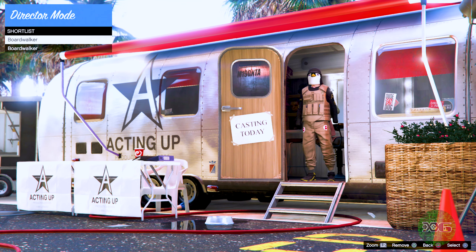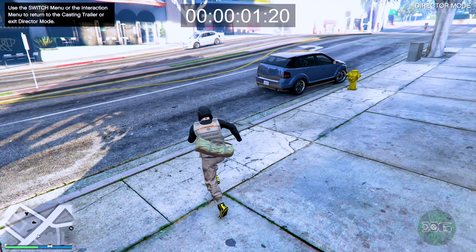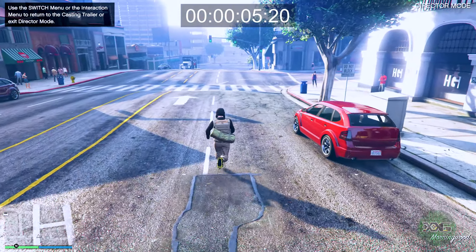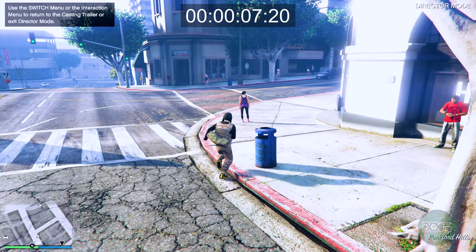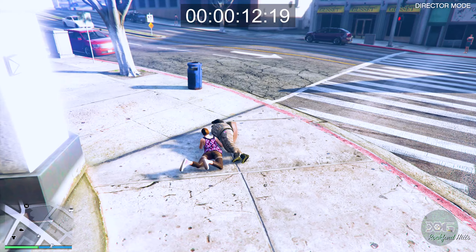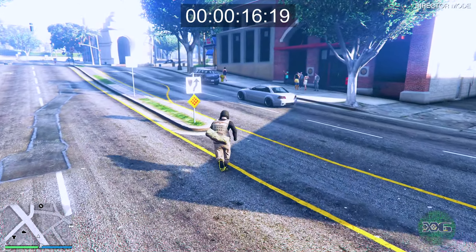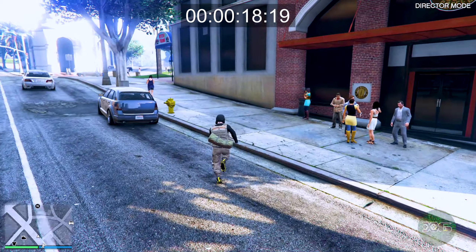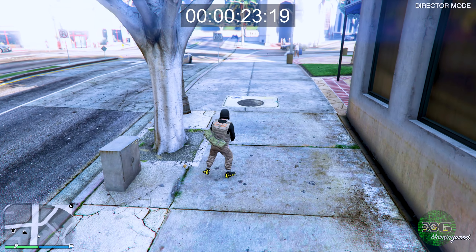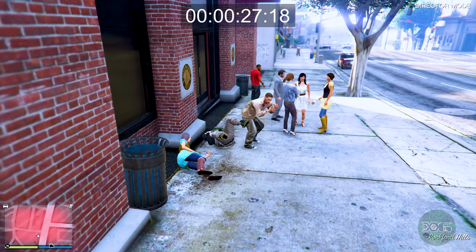In Director Mode, go down to your shortlist actors and walk out of the trailer. This is the important part - you want to stay here for at least 30 seconds. If you go back too quickly the duffel bag will not spawn in with your outfit. So run around - I like to fool around with the pets, just jump into them, try not to punch or shoot them.